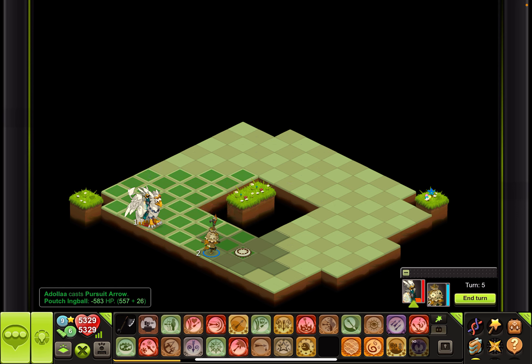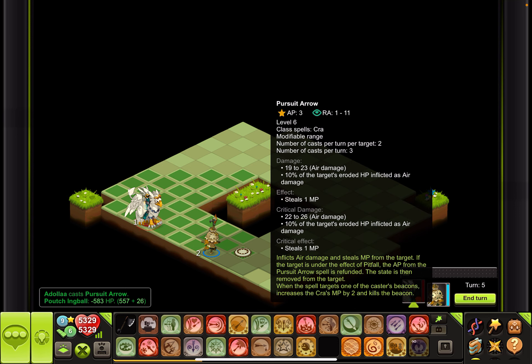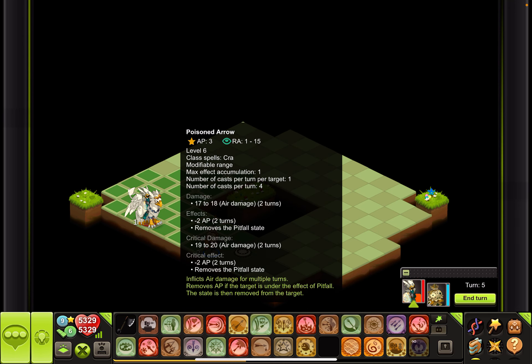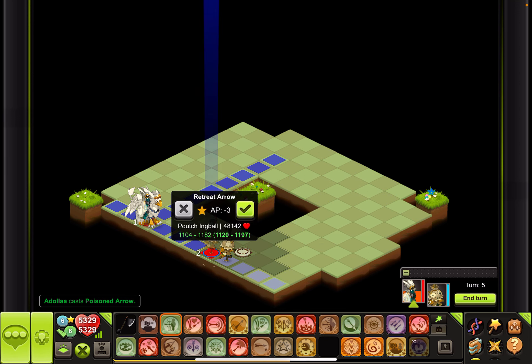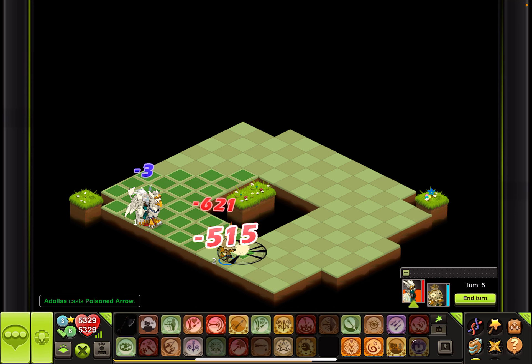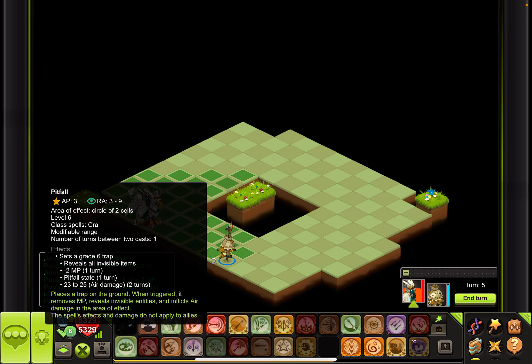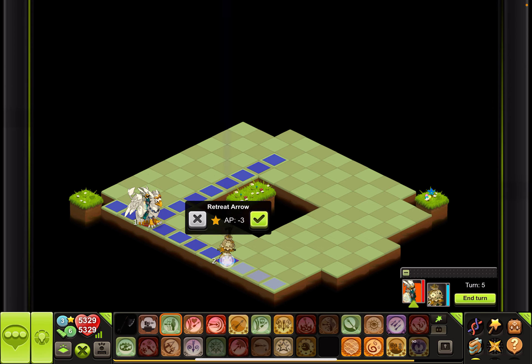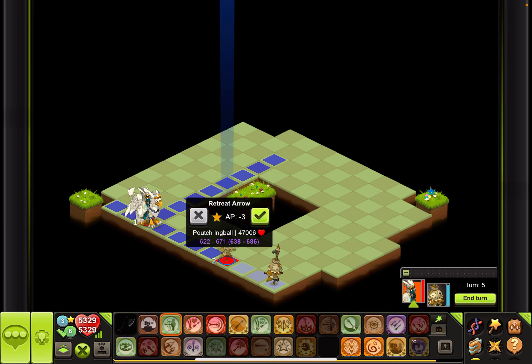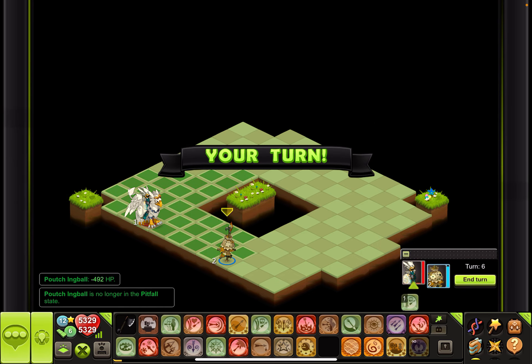Five fifty-seven plus — this move will deal damage on erosion, so ten percent, which is not bad at all. This is the poison arrow. Let's see what that does, and let's use retreat as well to show you what both moves do. Our pitfall trap did about 621, and retreat did 621. Pitfall did 555-515, but the nice thing about that is on the next turn the effect continues.